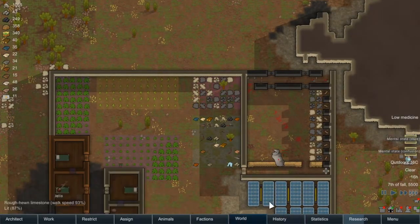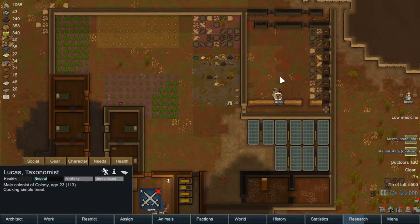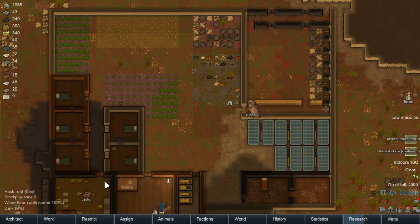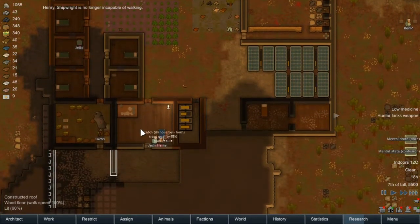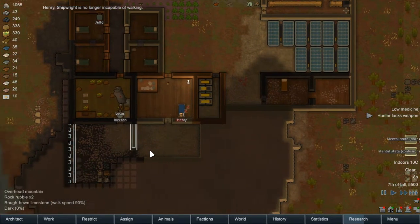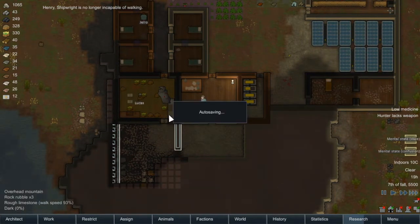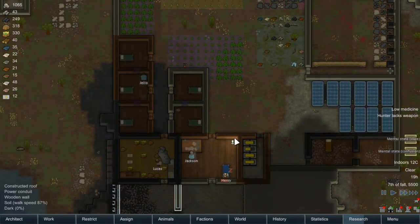We are going to want to auto-arm all of them. A little tip for you guys — you can't actually set them to haul if they are drafting; they can only really fight. So that was the reason why Lucas decided, nope, I am not — I'm just going to stand on top of this dead rhinoceros. Because, yeah, why not?